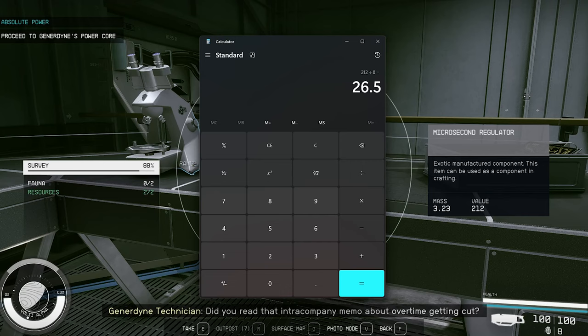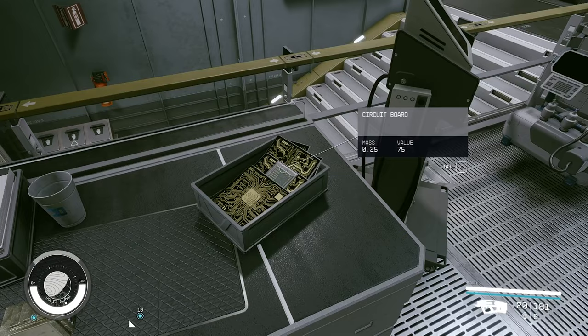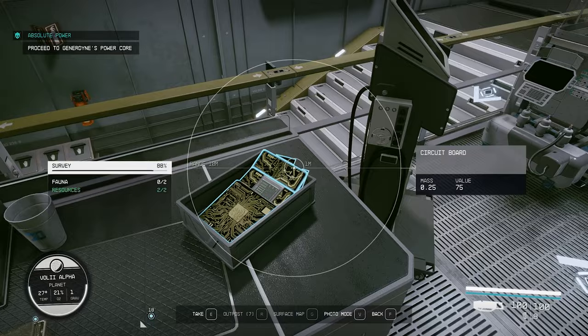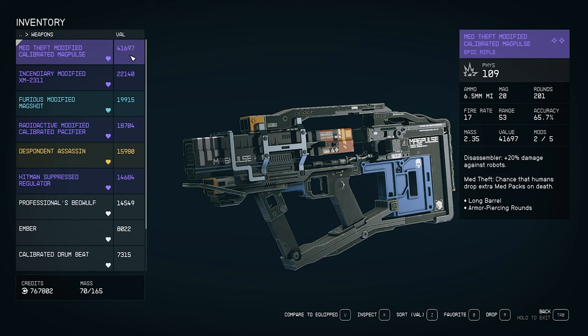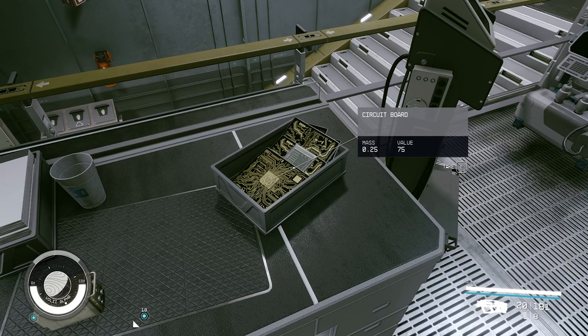If an item is used for crafting, its description will say so. A circuit board with no crafting description is just junk — I don't recommend looting stuff like that. It seems tempting early game, but once you finish a few missions you'll realize how much guns and gear sell for. A weapon worth 41,000 or even 14,000 at only 2 mass makes those circuit boards look like trash.